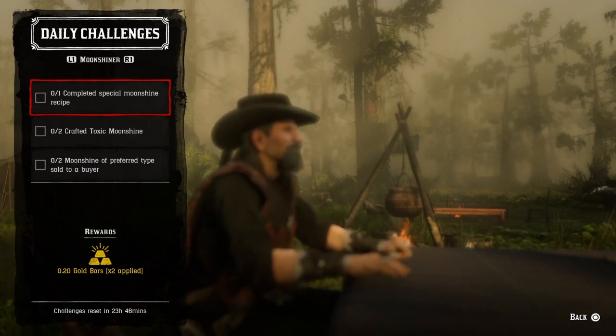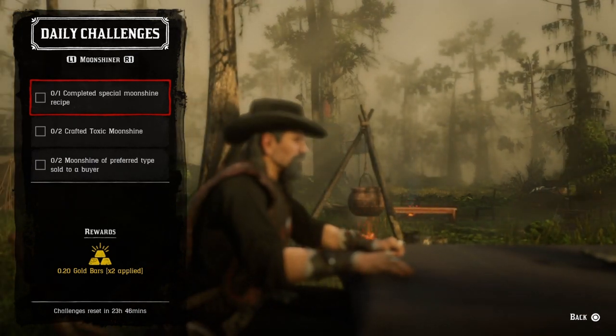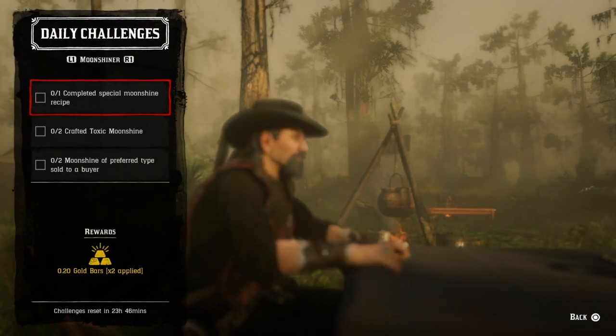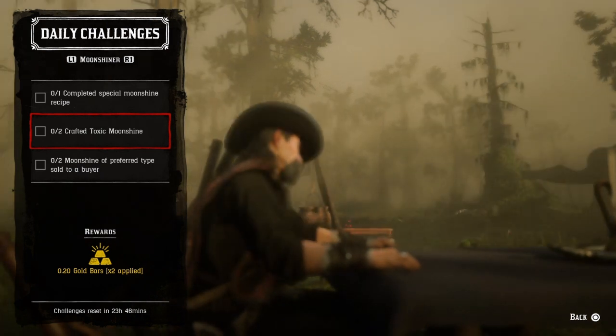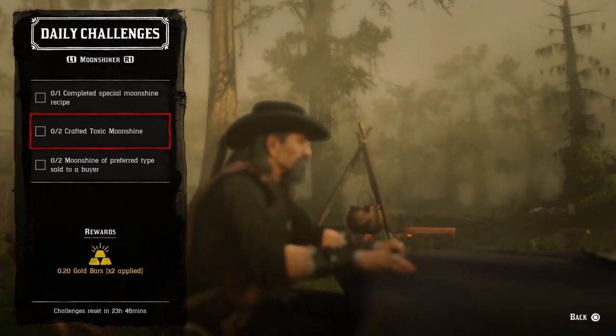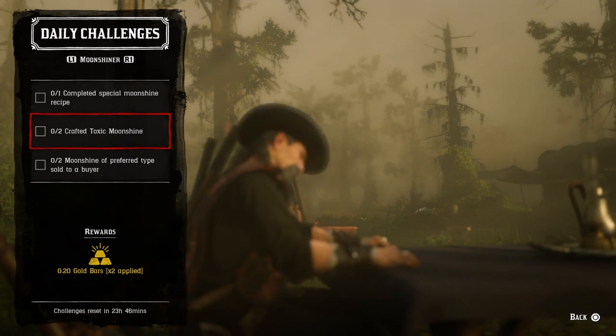For one completely special moonshine recipe completed, go downstairs and talk to Maggie about making a three-star batch of moonshine. A three-star batch always consists of a collectible, and once you finish, that challenge will be completed. For two craft toxic moonshine, you get the toxic moonshine pamphlet from Maggie — go ahead and craft two. If you've got eight, throw two away because eight is the max.